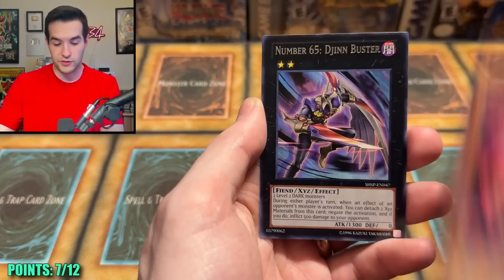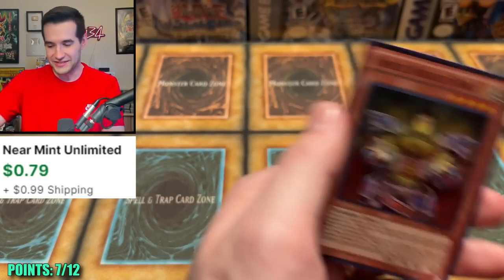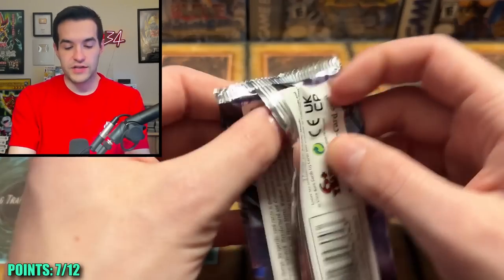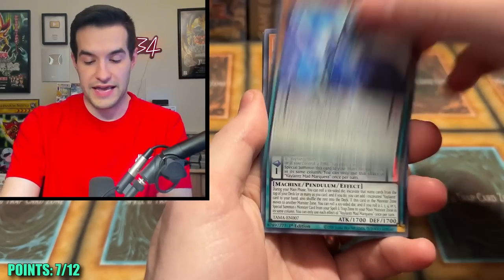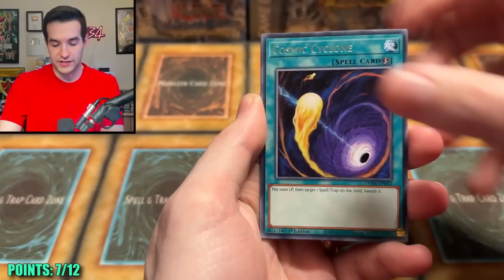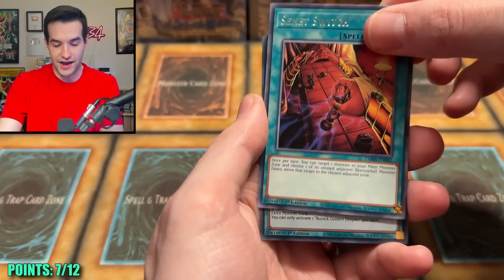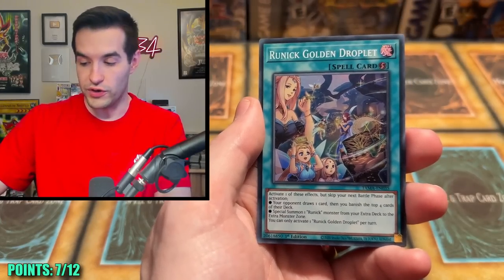Tactical Masters — will we pull it? By 'it' I mean anything of high rarity. Let's go. Invader of Darkness, Anti-Spell Fragrance, Cosmic Cyclone, Scented Switch, and a Runic Golden Droplet.